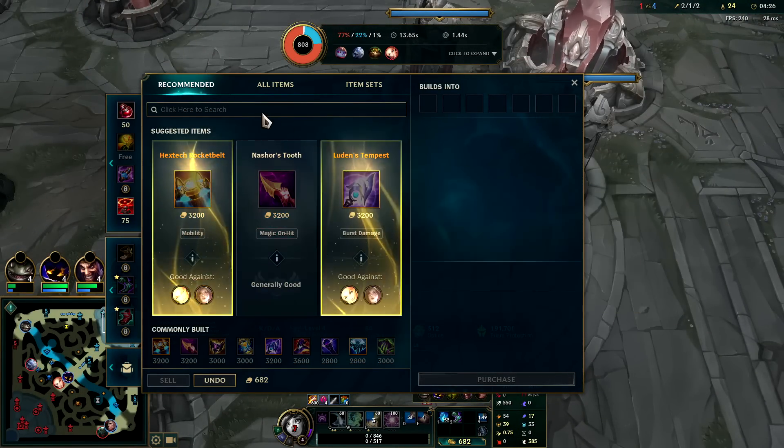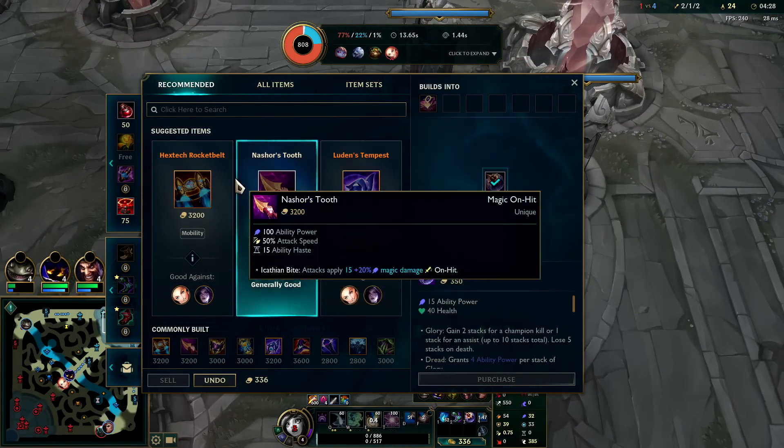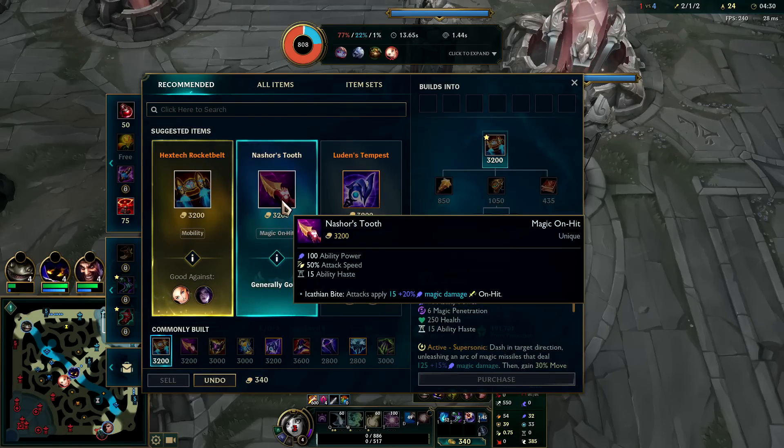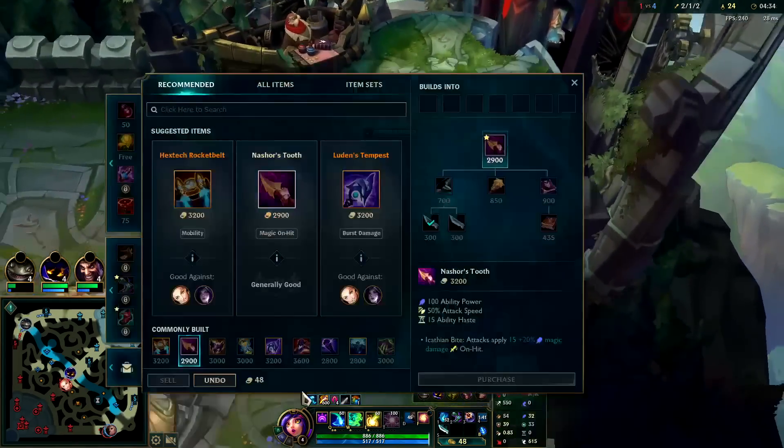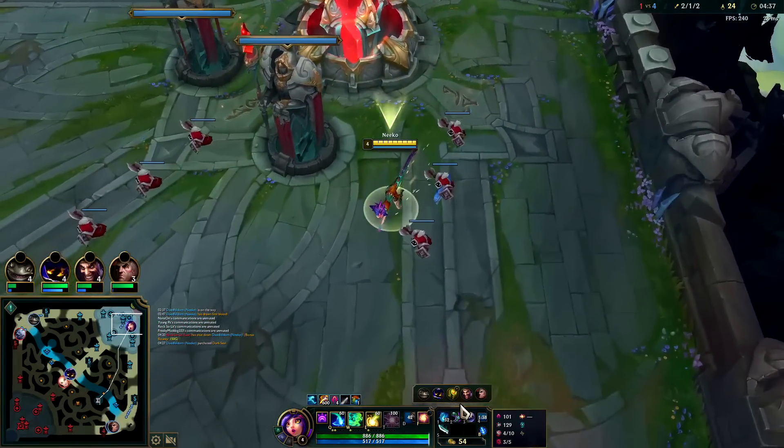We overstayed our welcome a bit — I got too greedy, I gave Lux double buffs. First item back: pick up tier-two boots, Dark Seal, and go straight into either Nashor's Tooth or Rocket Belt. I'm down to do Nashor's — Rocket Belt is definitely safer, but Nashor's will give you a better return on investment in terms of clears because of the synergy with your W.